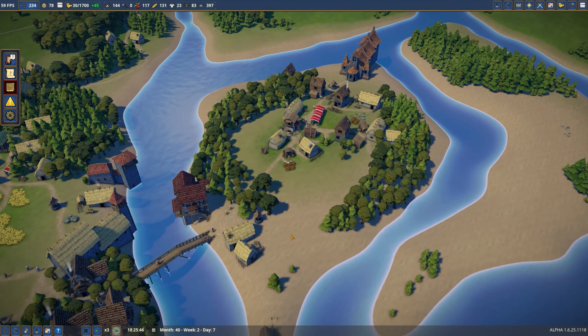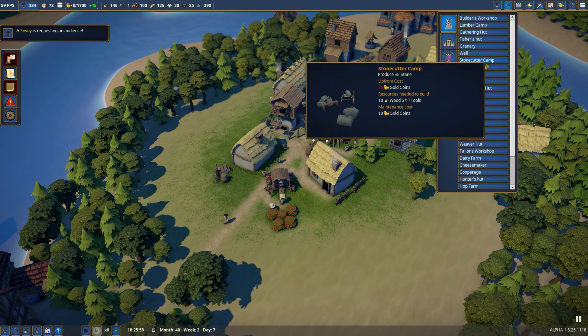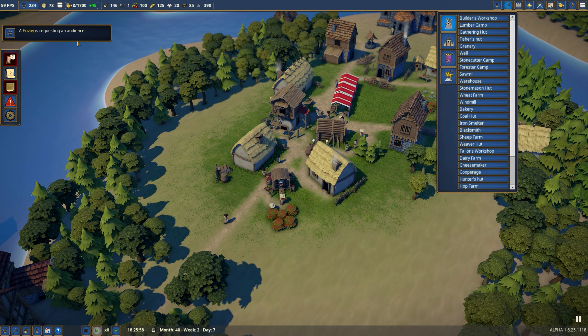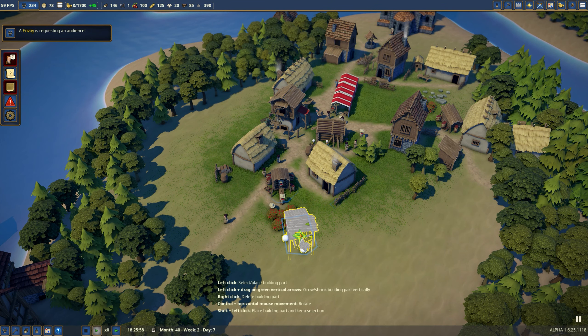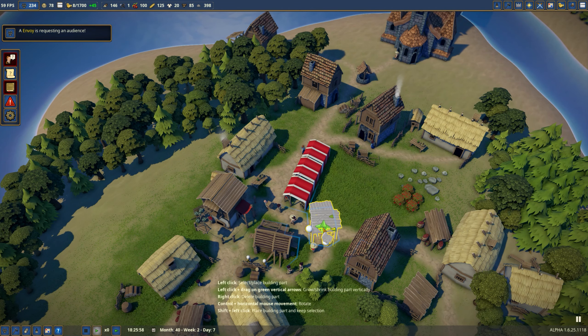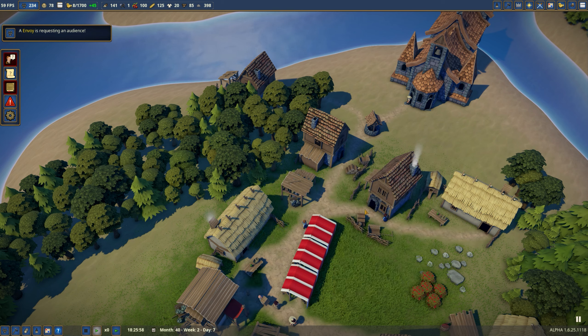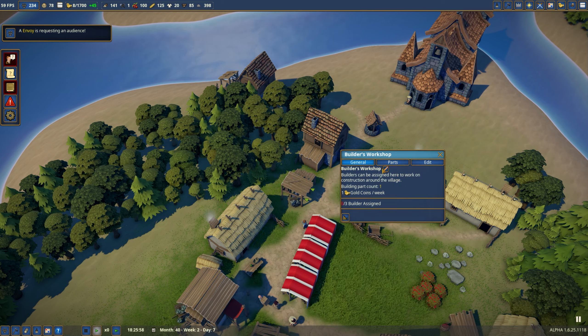Hello, welcome back to another episode. I'm going to put in a builder's hut. There's an envoy requesting an audience — I don't care, I don't believe there is one here right now. It seems like there's room for more, so I'm going to go ahead and put them in right here. Start construction. It's already done.